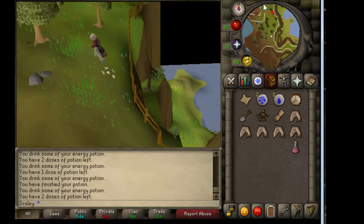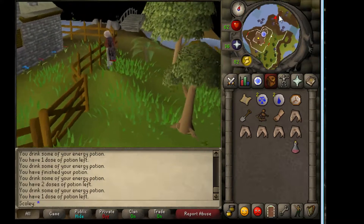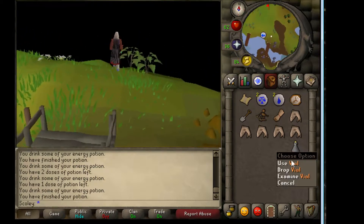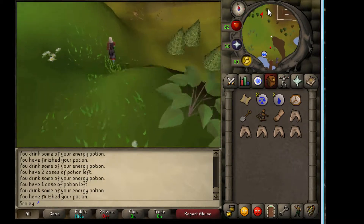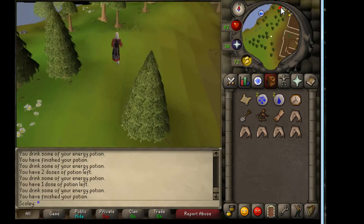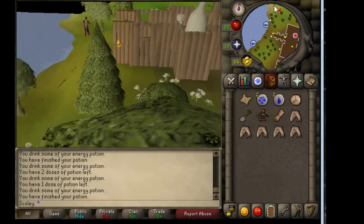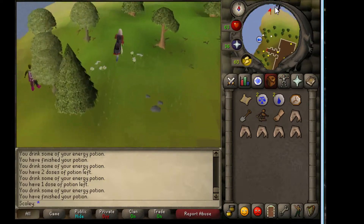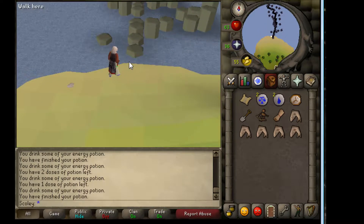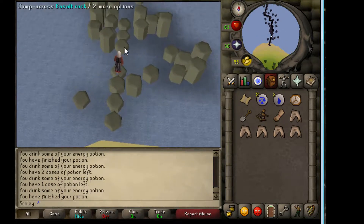So now we're passing the Waterfall Quest area. Cross this bridge and you'll be passing the barbarian agility course on your right. You just keep going by, and after you pass this area you'll find a bunch of agility rocks that you have to climb on. It's very painful — the only parts you have to worry about is the second jump. The first one you always make; it's just the second one where you fall a lot. Other than that, you can't fall.